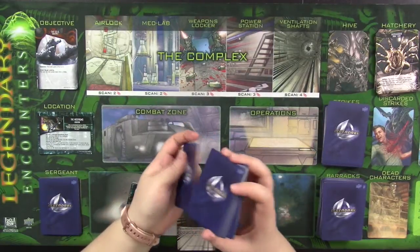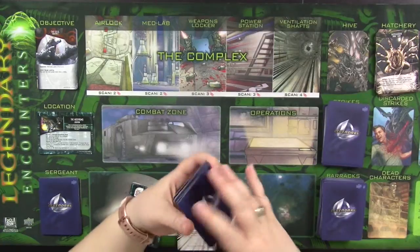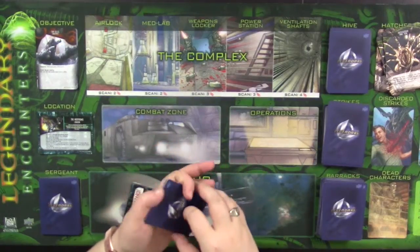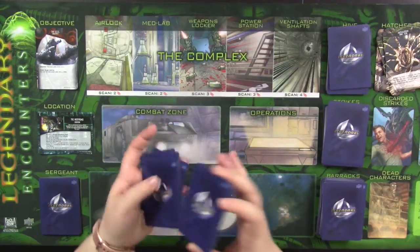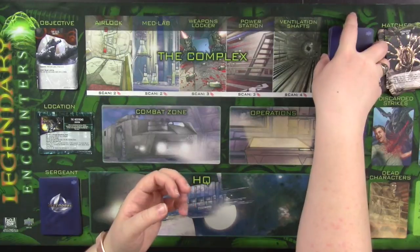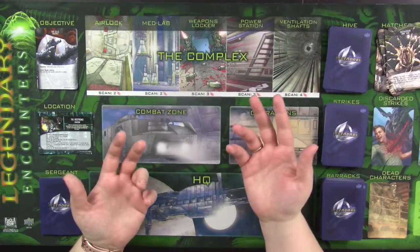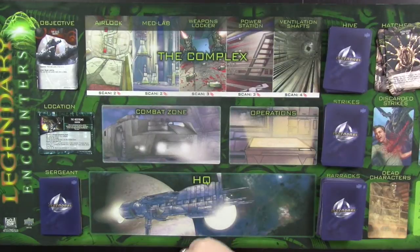To build the hive deck, here are the objective 3 cards — you just shuffle them and put them there. Take the objective 2 cards, shuffle them, put them there. Take the objective 1 cards, shuffle them, and put them on top. And that's all you have to do to set up the hive deck. You pick your objectives and you can actually mix and match objectives to create different games. You don't have to follow the movie plot — just pick the objective card and put the cards that go with that into the hive deck.